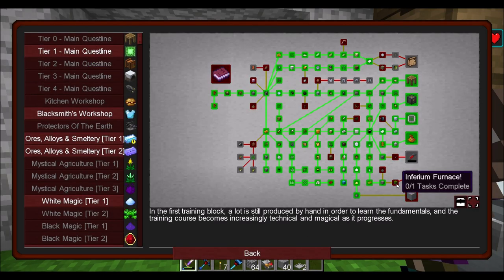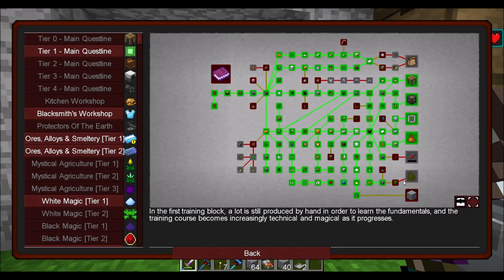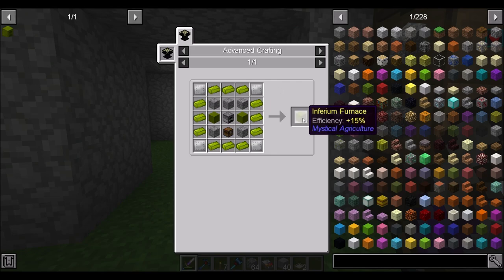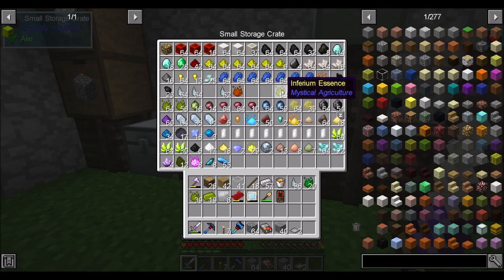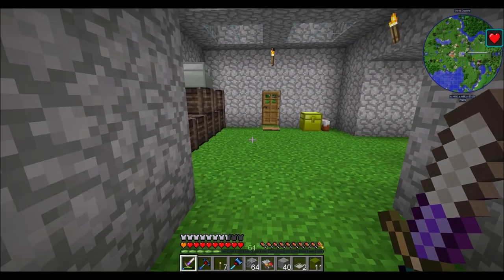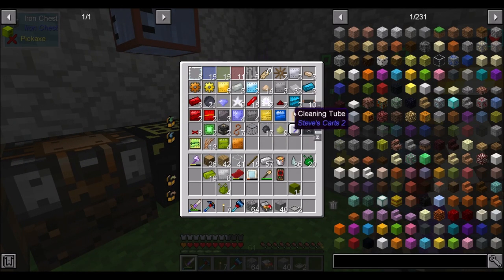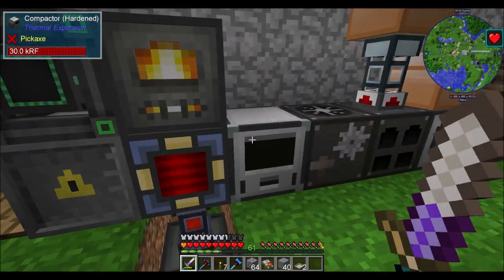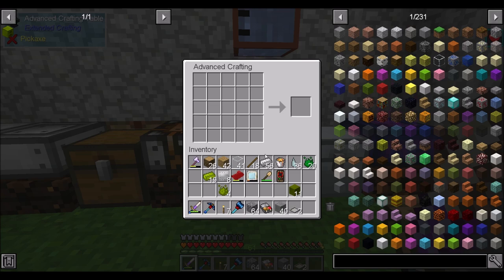An Inferium Furnace is required — I don't see an Inferium Furnace quest, am I missing something? Oh, that doesn't look terrible — needs a couple blocks of Inferium and four iron plates. That shouldn't be too bad at all. Can you convert back? You can — just checking. Do we have any iron plates handy? Nope, but we got iron over here. The compressed cobble, the furnace, and the chest — that's it. Oh, actually I do have iron plates on me!